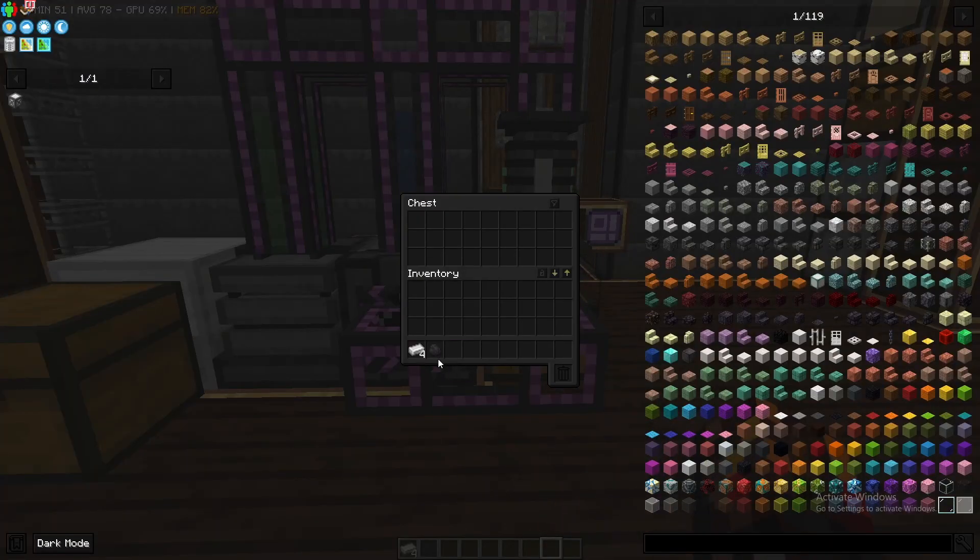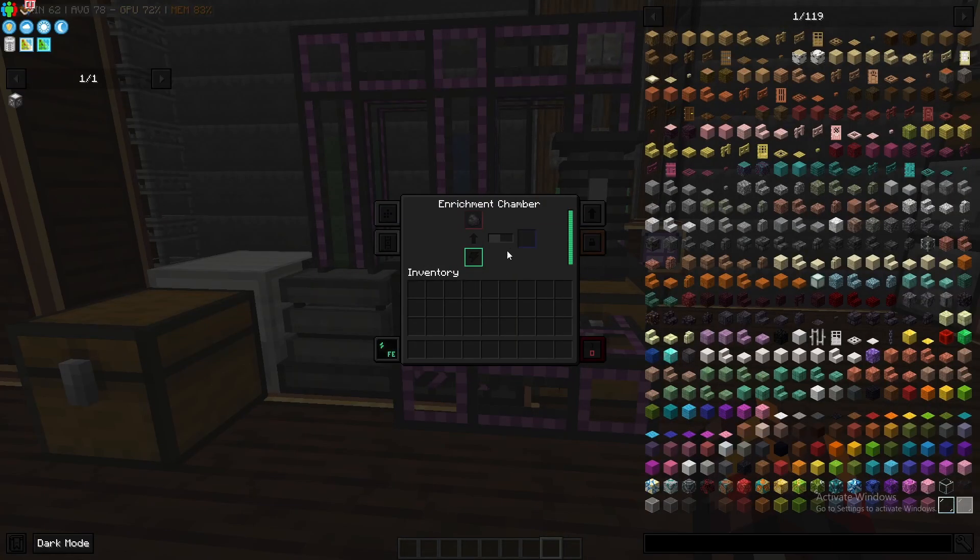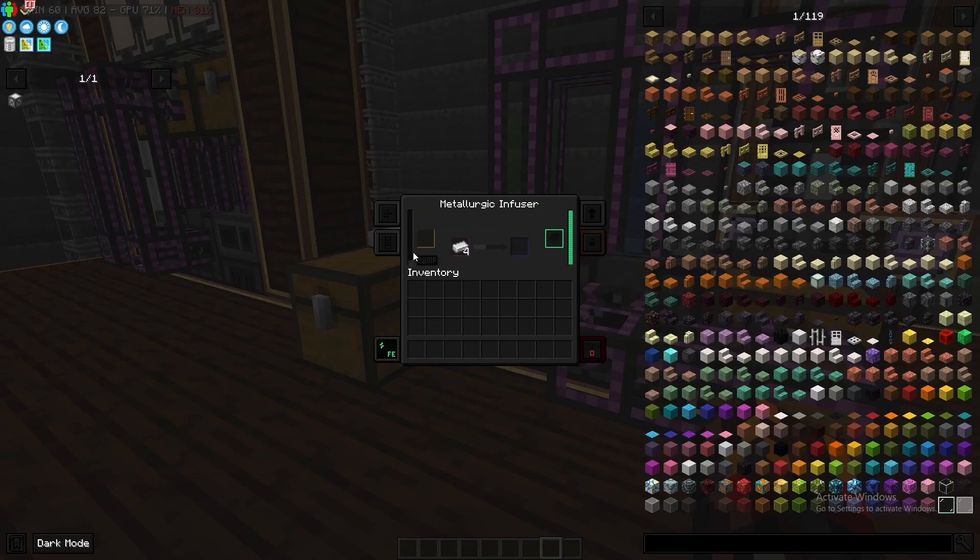Let's show this in action. We're going to place in one piece of coal and four pieces of iron. As you can see, the enrichment chamber is slowly enriching this coal into enriched carbon. Now we've placed it in here. You'll notice we have 80 millibuckets of carbon but only four iron ingots. This is because in this example we're only using one piece of coal, so you'd only be able to do four pieces of steel dust, because you have to send it through twice — the enriched iron back through again — to create steel dust, because iron plus carbon equals enriched iron, and then enriched iron plus carbon equals steel dust.